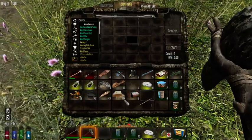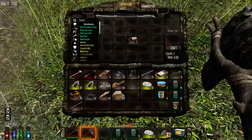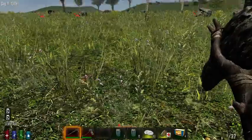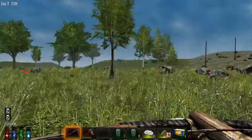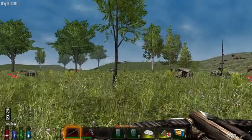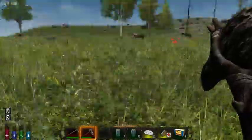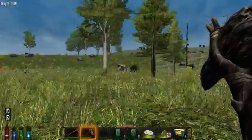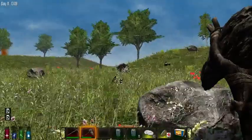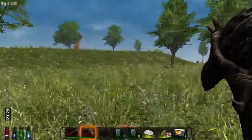I'm pretty set up over here — I got a lot of arrows, got a crossbow. Yes, crossbow! We got this weapon. Reload and then we get this Neanderthal weapon. Let's just go back to the house and I'll show you a little bit what I've done there.